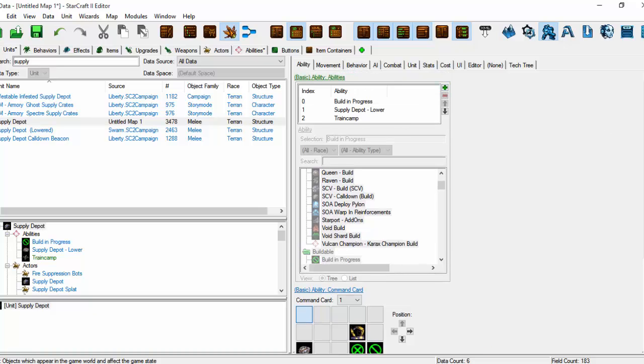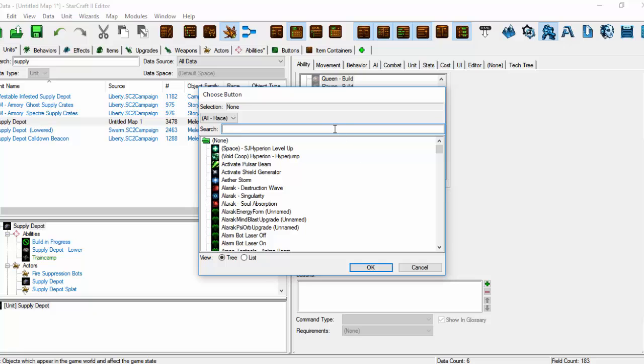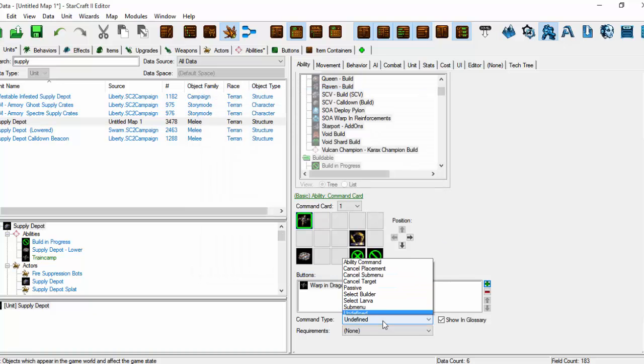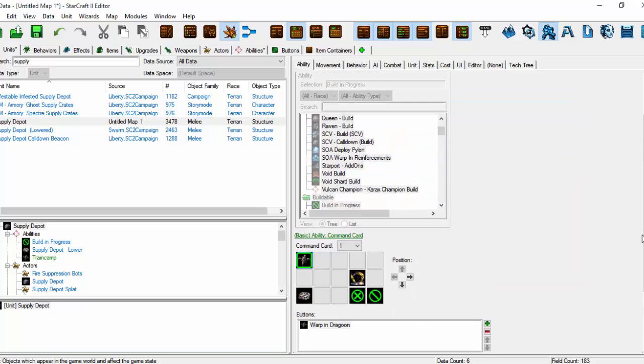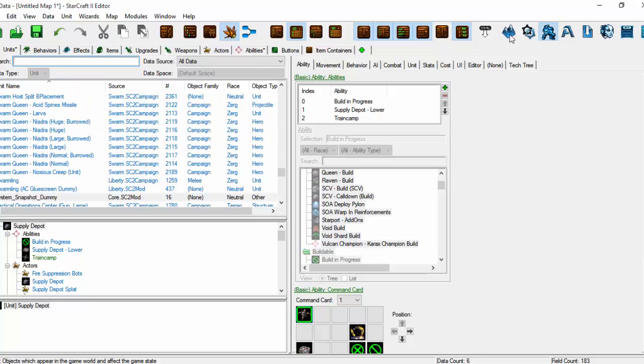Train Camp's already been added — we've done that. So we're going to add the button we selected, which was the correct capitalization of Warp in Dragoon. It's an ability command. Train Camp — and we only have one ability in there, which is to warp in the Dragoon. So what I'm going to quickly do is hop into the Terrain Editor.